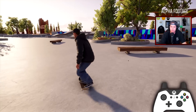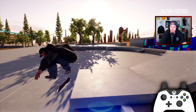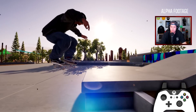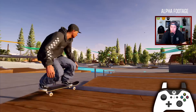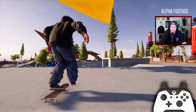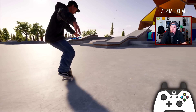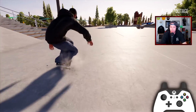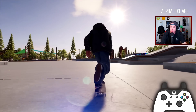Front side flip 5-0! Switch flip front nose grind. Fakie flip, fakie heel, switch crook. I really like this camera. There we have the back nose blunt — I still gotta figure that one out. Double flip over the rail! Kickflip front lip slide. I want to see if I can get a Tiago nose slide. Yeah, there's the back nose blunt — we figured it out!